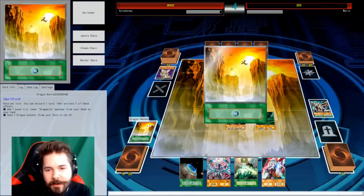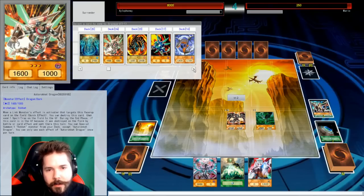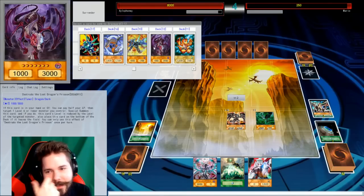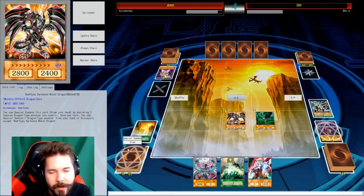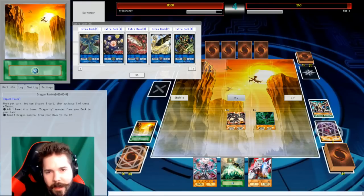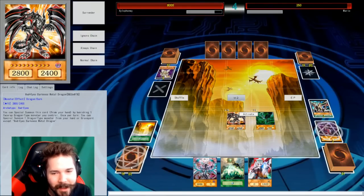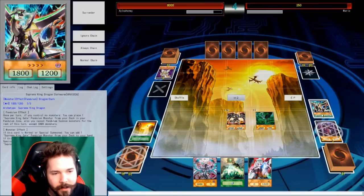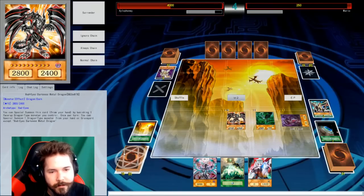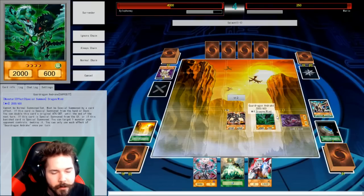I'm just not going to go for it. There's a random Gagagagaga Cowboy in there — I could have Dragon Ravine'd and might have had you here. It's fine. What do we want to do here? There's so many options. I guess you can never go wrong with sending a Destrudo to the grave. Now do we want to do anything with said Destrudo? I guess I really should, but I want to make a Guard Dragon play. We don't really have any non-Guard Dragon plays to make. I can rush the Guard Dragon play — let's try it. It looks like I already won this duel anyway.